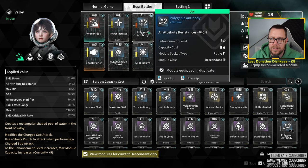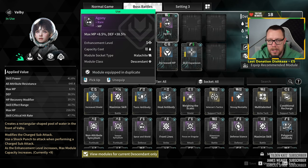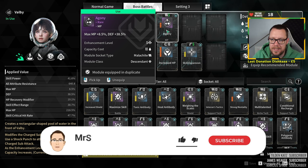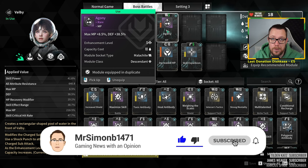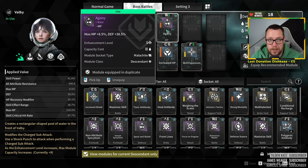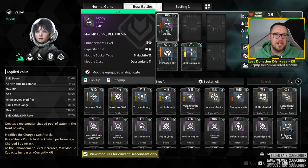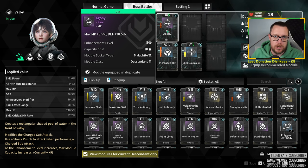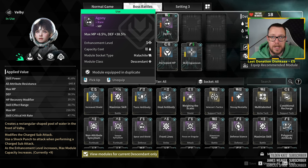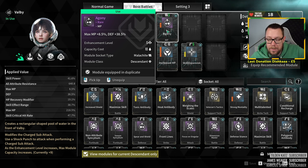You're going to want resistances, and I like having Agony on as well — other people will have other defensive mods, but I like Agony because it gives me a bit more max MP so I don't run out, and it also gives a massive 40-point defensive boost. To sum it up: it's fun to have massive skill damage and crit chance modifiers so you're doing loads of damage, but you're going to die a lot.